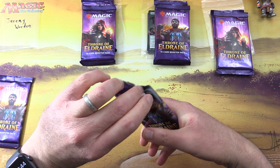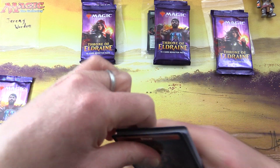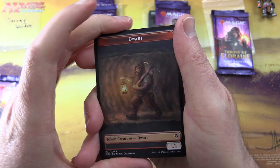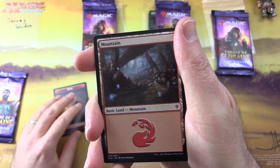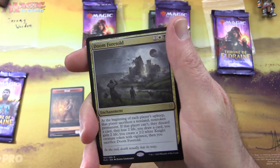Jeremy is a bit of a fan of clowns — leave some clown emojis in the chat for him. Let's get stuck into it. We start off with a dwarf token, and by the way these are all back to front because they're printed in Japan. You get a mountain.